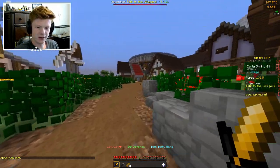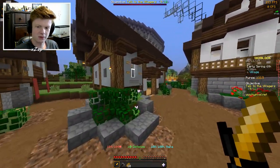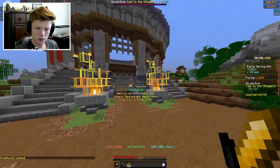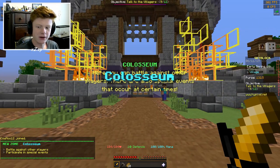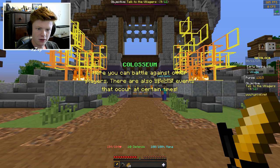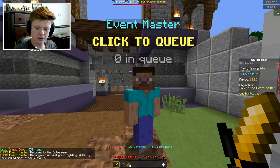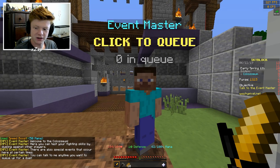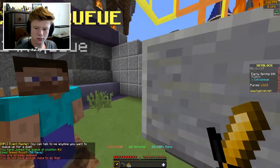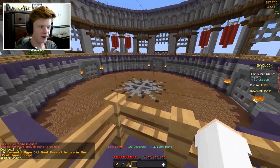All right, let me find the rest of the villagers. There's the coliseum! 'Here you can battle against other players.' I thought there had to be some kind of PvP thing because of all the combat ability upgrades. 'There are also special events that occur here at certain times — talk to me anytime to queue up for a duel.' Cool! I wonder if you can actually watch people fight — that would be really cool.